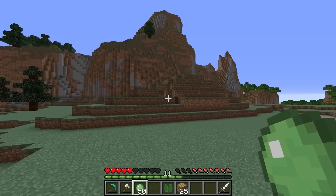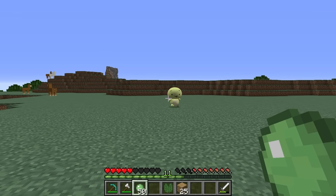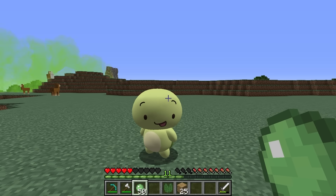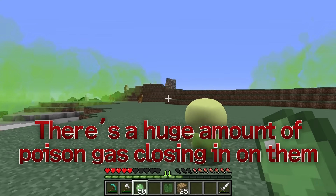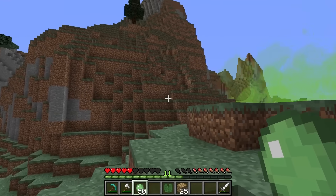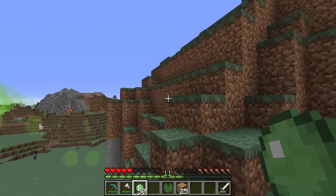But JJ! The poison gas isn't coming! And we've run so far that I'm tired! Let's take a break! Do we have time for that? Poison gas is coming at us from every angle! That was fast! What do we do? Let's try reaching high ground! Go! We might be in trouble!